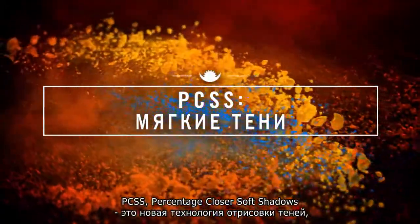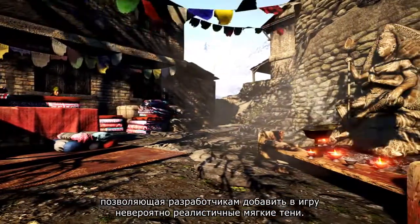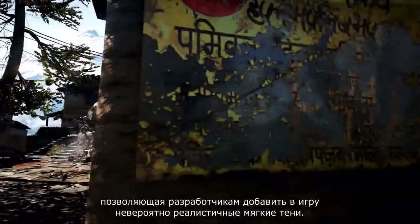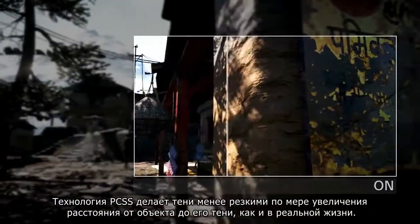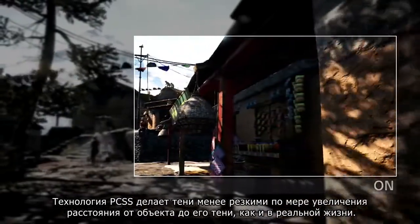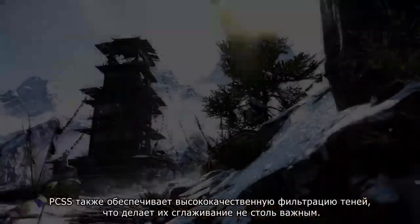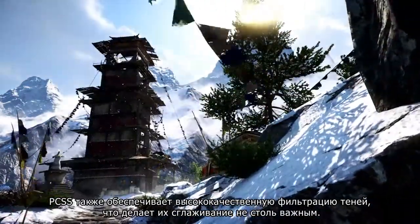PCSS, or Percentage Closer Soft Shadows, are an effective solution for developers wanting to add realistic soft shadows to their games. As in real life, PCSS shadows progressively soften as the distance from the casting object increases, improving realism. PCSS also includes high quality shadow filtering techniques that reduce the prominence of shadow aliasing.